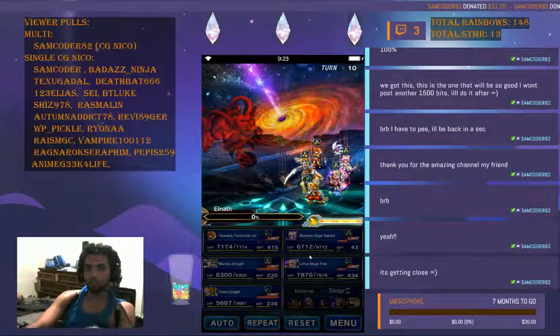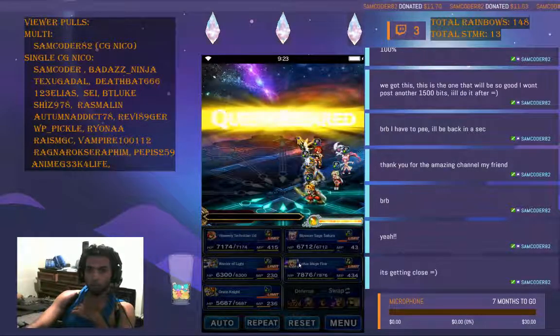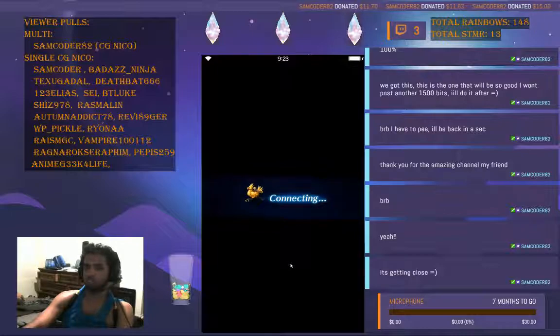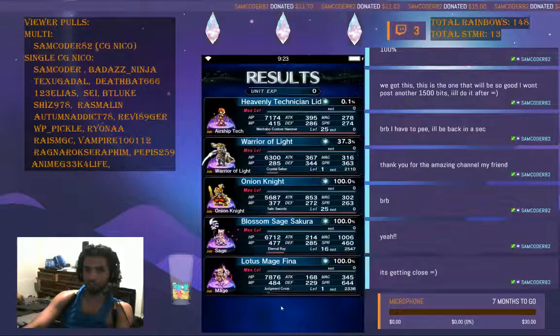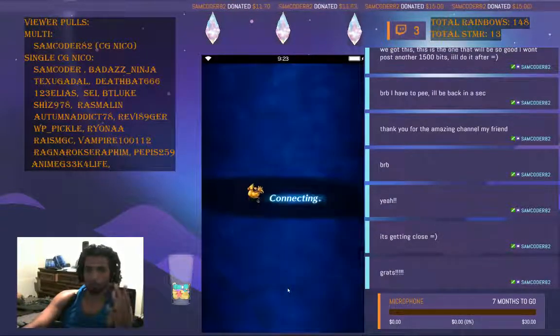It took 10 turns to five-man El Nath, but it can be faster. With high spirit and defense, if CG Sakura can survive the first turn of Phase 3 impact, she can one-shot El Nath.